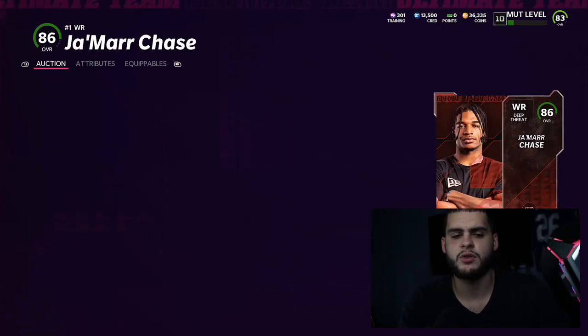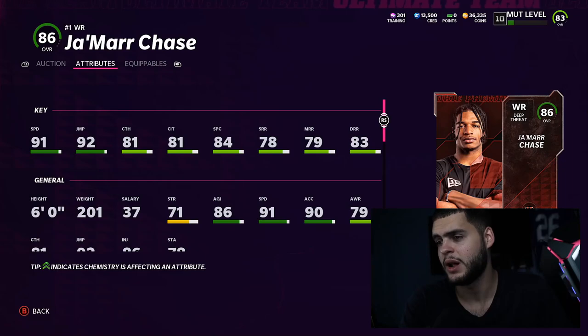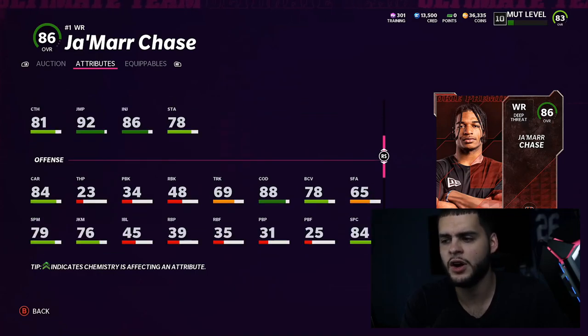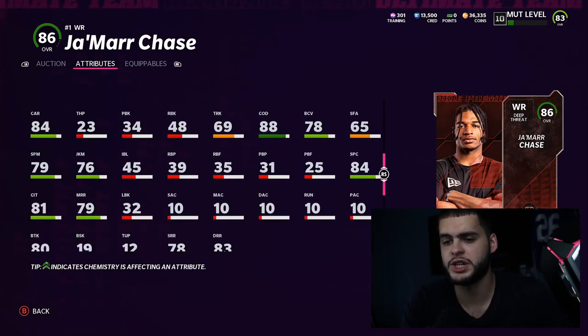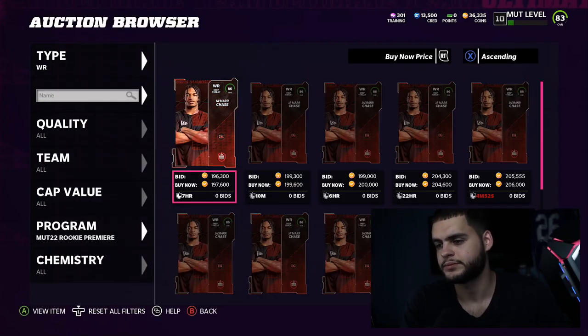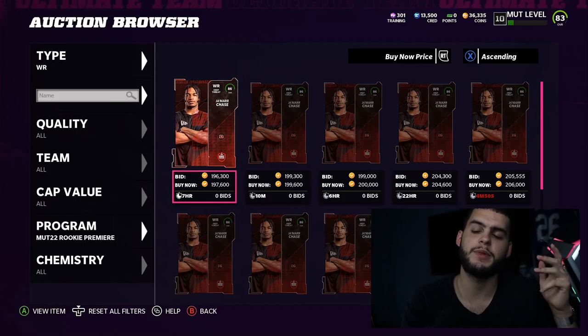You really can't go wrong with Jamar Chase right now — he's the fastest card pretty much in the game. 91 speed, 83 deep route running, 92 jumping, 6 feet tall, 90 acceleration. Everything else isn't really too great — 88 change of direction — but his straight line speed is pretty dominant right now. Quick advice: when taking your NAT, make sure you take one that's going to last your team the longest.